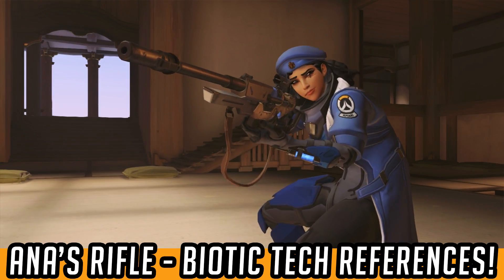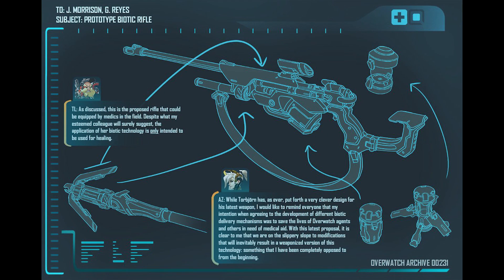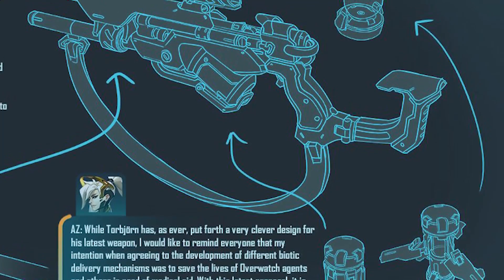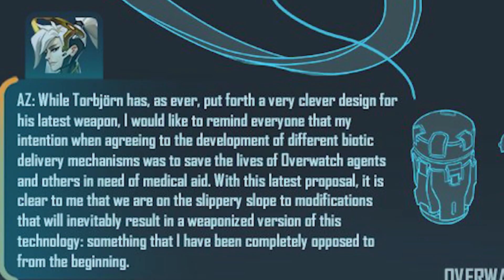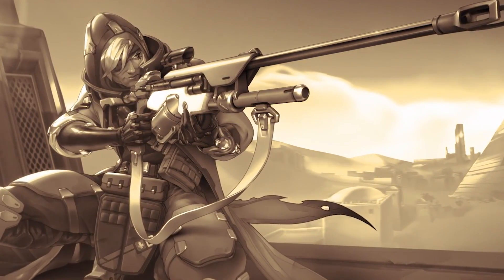In theorizing about nanobiology in Overwatch, a great place to start is Ana's rifle and one very useful image released to tease her introduction as a hero. In it, we can see Torbjorn proposing a new design for a biotic rifle using elements of technology already present in Mercy's Caduceus staff, as well as something resembling Soldier 76's biotic emitter and Ana's biotic bomb and darts. Interestingly, Mercy expressed concerns in this internal Overwatch memo that this design could lead down a slippery slope toward her tech being weaponized — and her fears clearly came true.